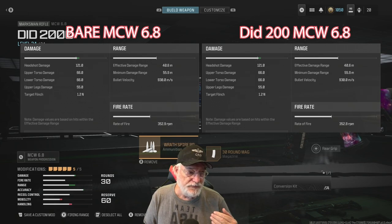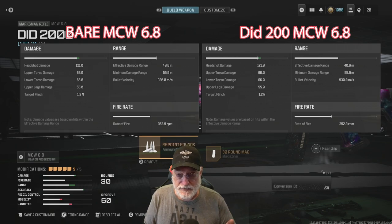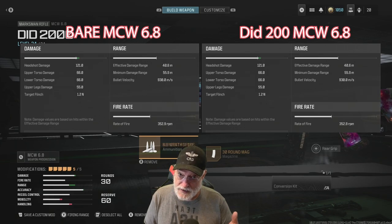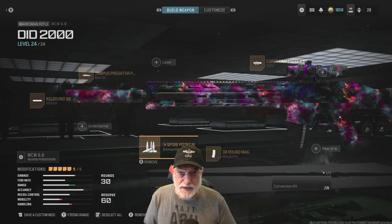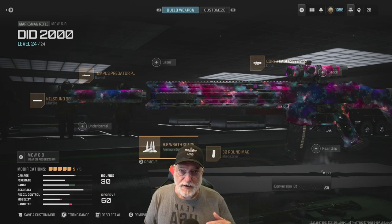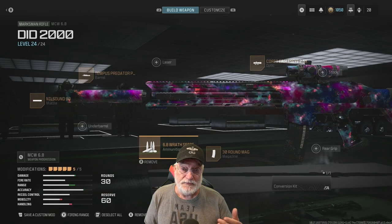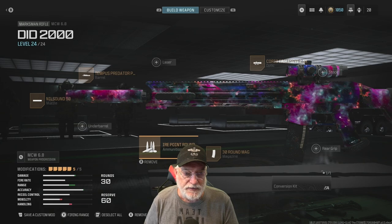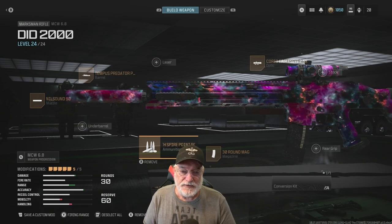If we go to the DID2000 configuration, the effective damage range goes out to about 50 meters, and the hitscan range — like we've already said — is about 100 meters. So you're going to get that 166 millisecond time to kill within 50 meters, with a head shot and an upper torso shot. You gain about 10 meters. That probably doesn't mean a lot to me since I mostly play on the small map mosh pit, although there are some longer ranges on Derailment and other maps where this could make a difference between getting a kill and buying the farm yourself.